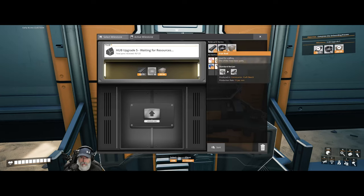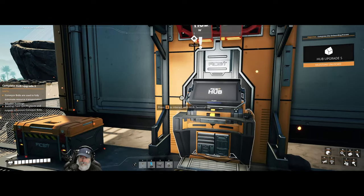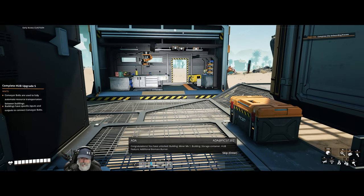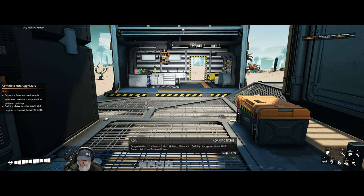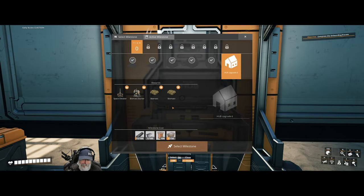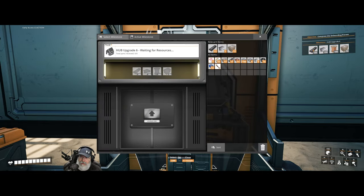Alright, we should have everything we need — let's upgrade the hub. Congratulations, we've unlocked building minor mark one, storage container, additional biomass burner. Hub upgrade six is next, and there are no notes on it. Upgrade six will get us our space elevator and our standalone biomass burner.